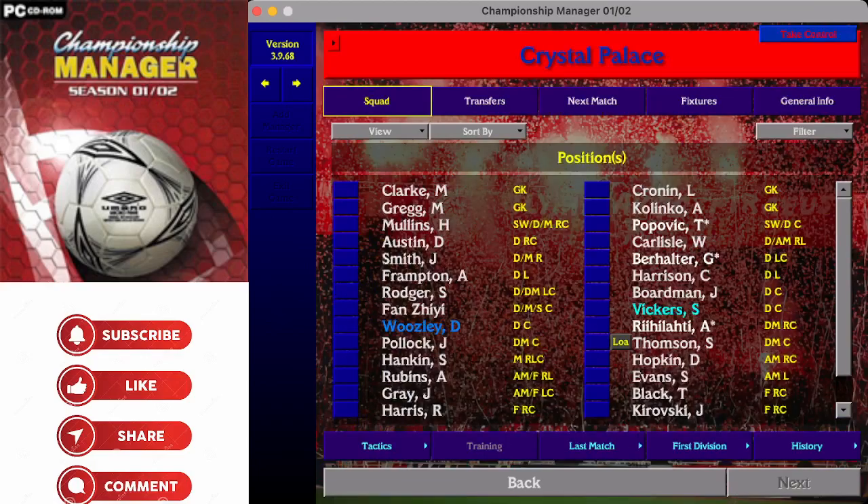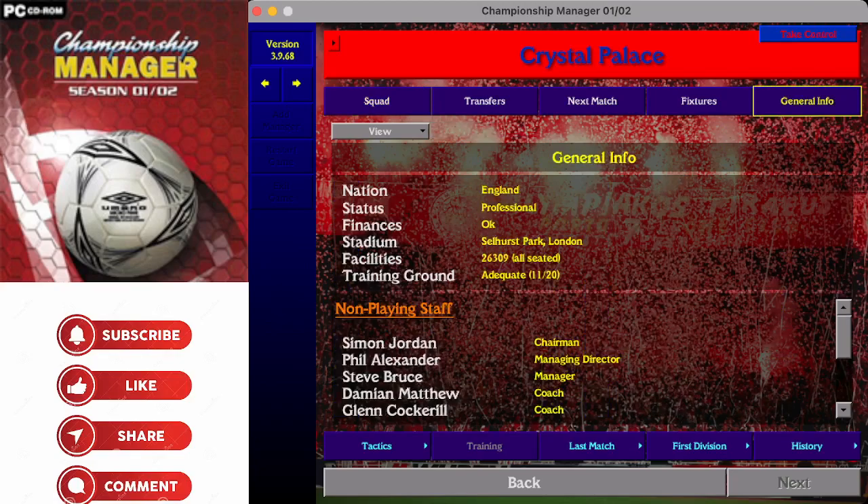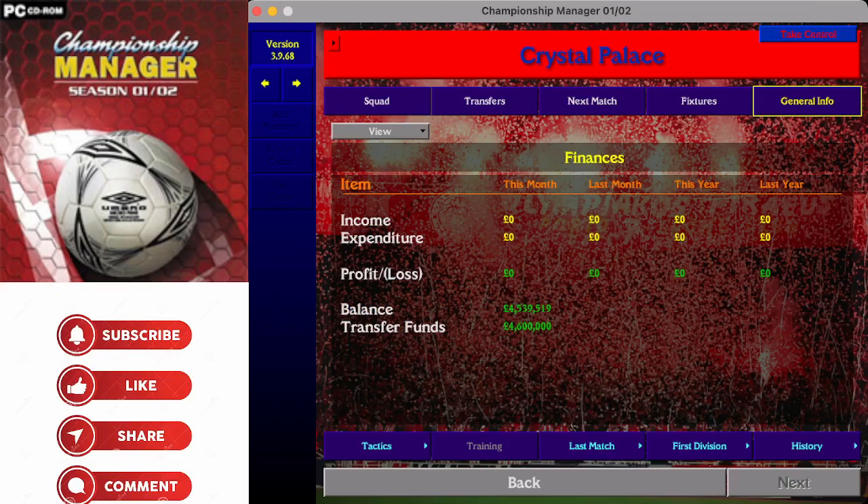Crystal Palace - obviously a Premier League team in 2022 who have reaped the rewards of being in that division, but here they are in the First Division. Simon Jordan, the outspoken talkSPORT pundit, is in charge of the club, and Steve Bruce is in charge of the playing side. Selhurst Park holds 26,309. The training ground is listed as just adequate - 11 out of 20 - something you'll need to improve. 4.5 million in the bank and 4.6 million available to spend.